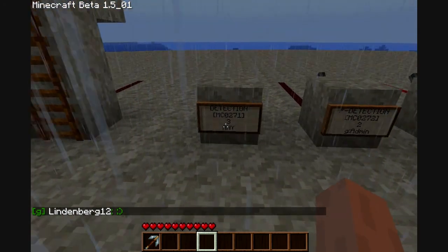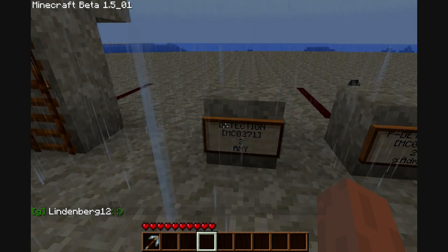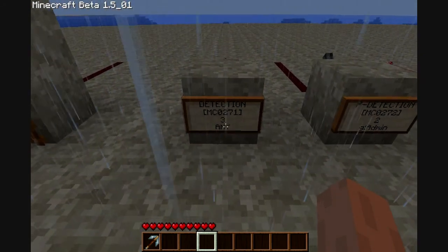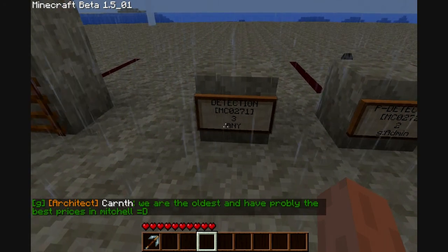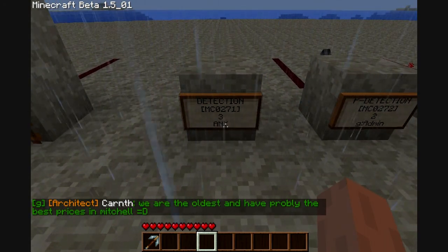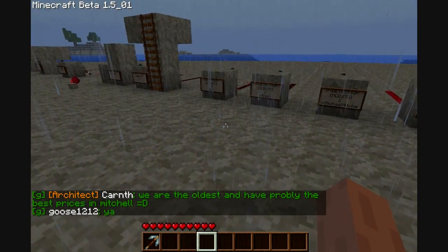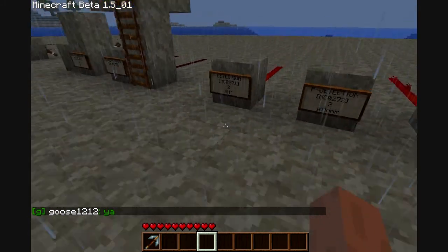Sorry for the rain. This detection is MC0271. It has a radius of 3 and it detects any living entity. As you can see, I'm in the area — it detects — then I'm out, then I'm back in the area, and it detects again.